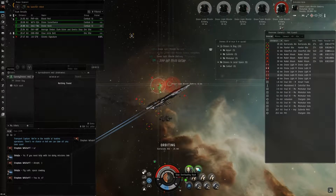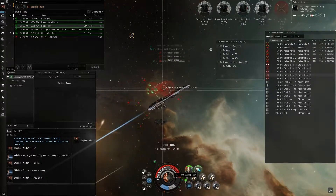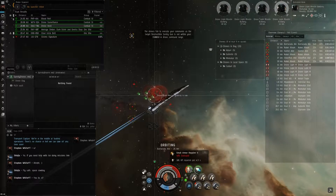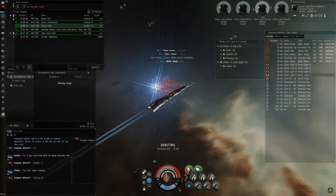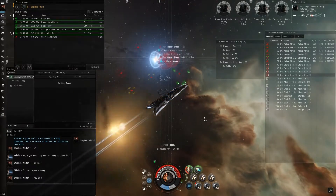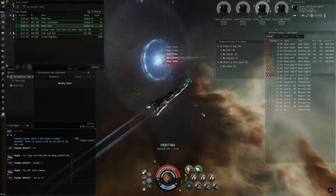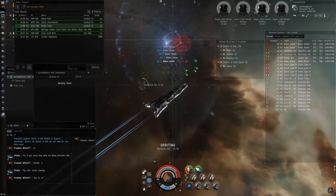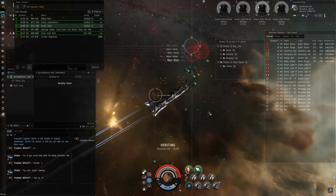With overload, we might tank the next hit. I need to turn off the overload now — the armor rep is getting a little too damaged. We're not in range to target those anymore. This is bad. At the very least we're out of their range, but our low drone control range is really biting us in the butt here.